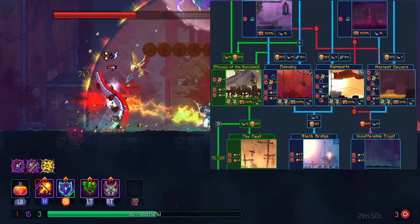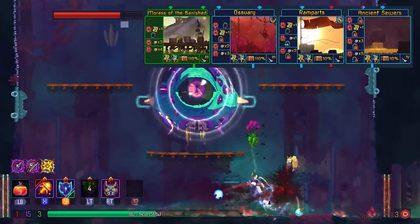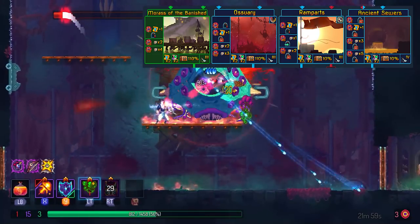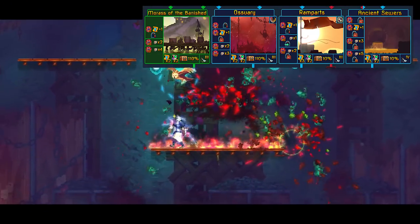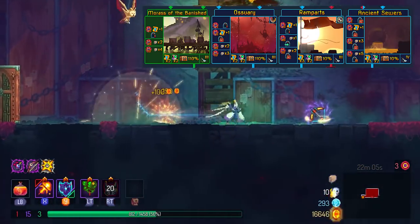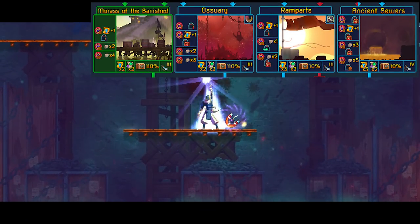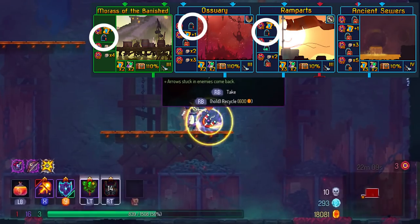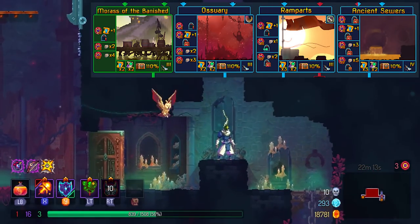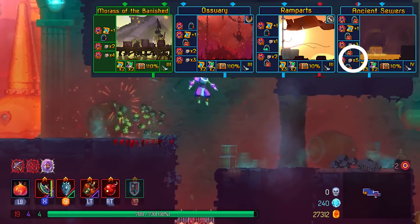One thing to keep in mind as you go through these biomes is that by this point your build should start to have identity — you shouldn't have items that are off-color. All of these biomes except for Ancient Sewers have a guaranteed food shop, so Ancient Sewers does not have one. However, as a trade-off, it gives you the most amount of scroll fragments as well as the highest tier in the shop.